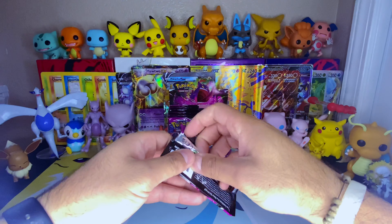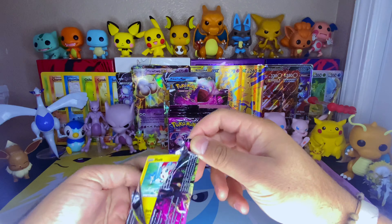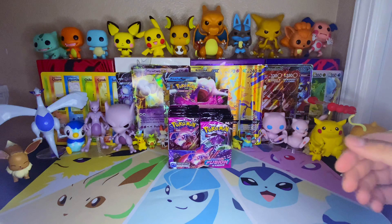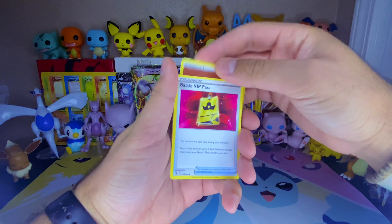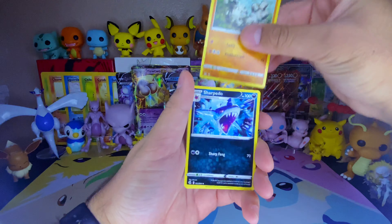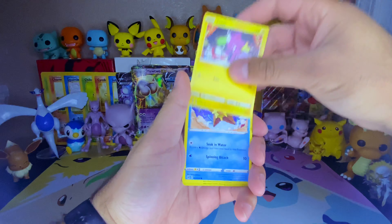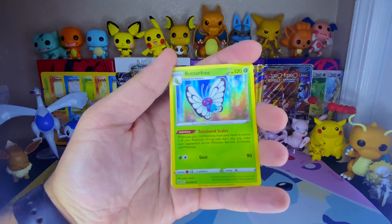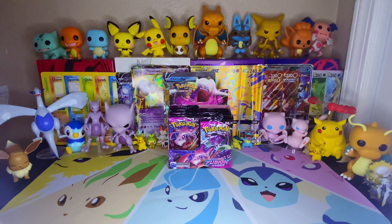Team Left not bad so far — we got a V, a V-MAX, a couple holos, cool reverse holos. One two three four to the front. Psychic energy — no, fighting. We got Battle VIP Pass, Graveler, Sharpedo, Plusle, Stufful, Smeargle, Toxel, Staru, Diggersby reverse — very nice — and a holographic Butterfree. I'm never mad at pulling this, I have like a couple of these. Very very nice card.